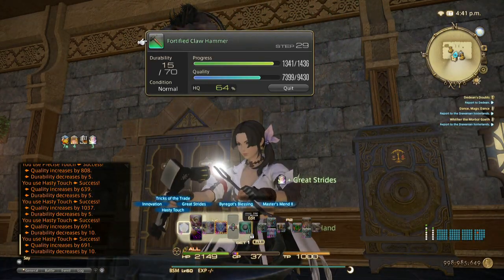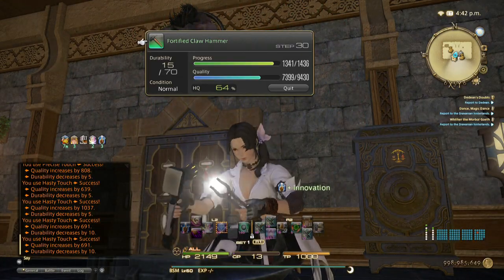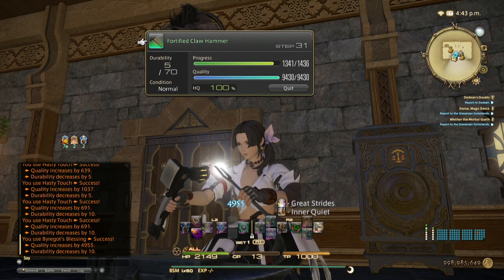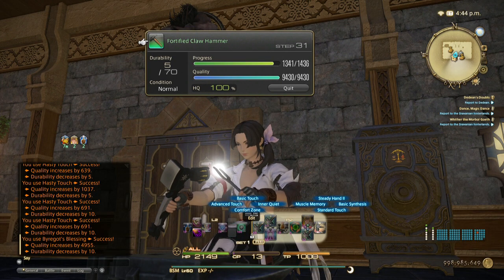Innovation, then Byregot's Blossom — done! This way you will have Steady Hand stacks left for your Basic Synthesis. Just be careful to always have one stack left for it, because it's 90% not 100% — you could mess up.